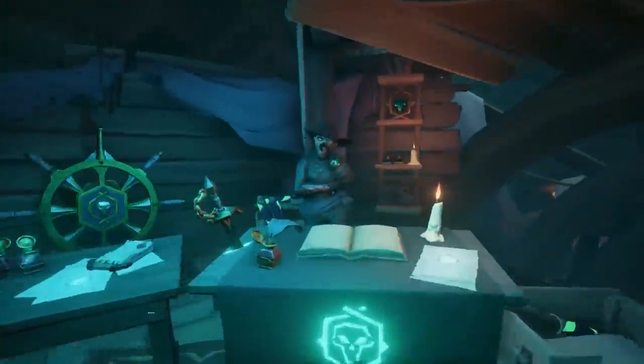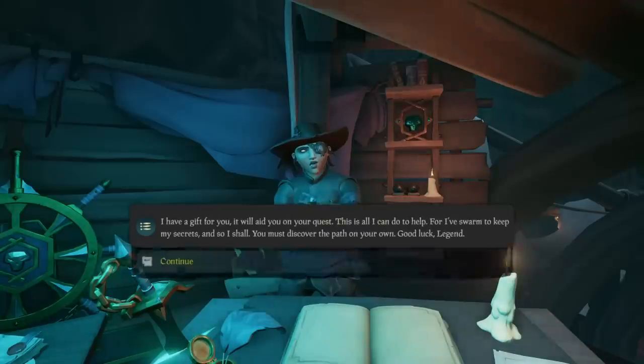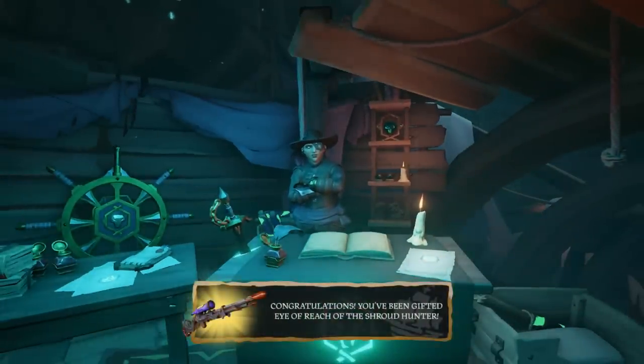Climb up this ladder, and then you'll find Gloria. Speak with Gloria, tell her Liz sent you, and she will tell you that you are on the track to discovering the secrets of the Shroud, which she's not allowed to tell us, but she does know them apparently. But she offers you a gift to help you on your journey: the Shroud Hunter Eye of Reach.